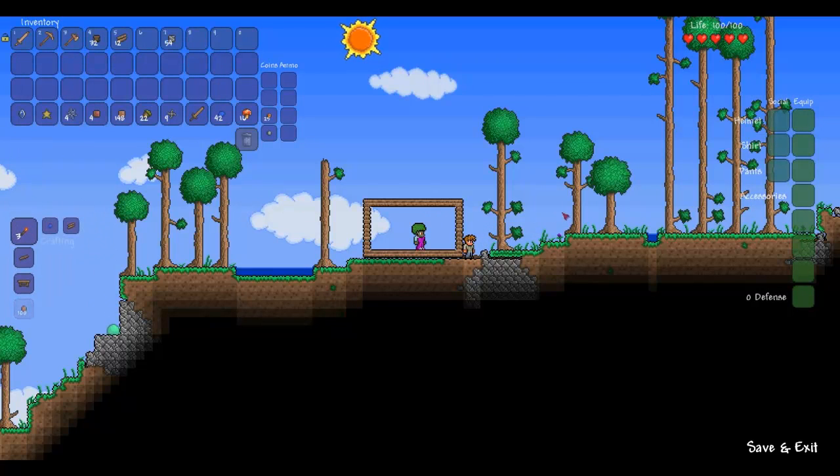As you noticed before, we killed that slime. That gives us, normally, coins and gel. Gel is gonna be used along with wood to create torches, and you're gonna need a few of those. Before we build anything else, you're gonna need a workbench — let's go ahead and get one. That requires ten pieces of wood.